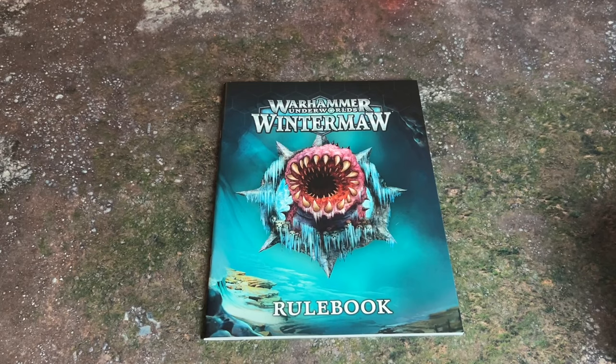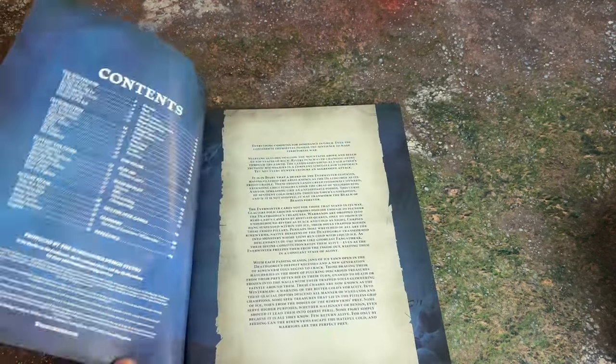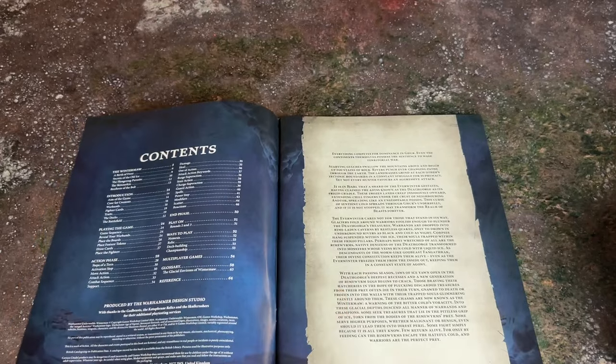We're going to look through the rulebook first, then check out all the cards. Before we flick through it, it'll be interesting — it's been a while since I've done an Underworlds starter box unboxing. I used to find they weren't great at explaining keywords from the later cards. I played Underworlds most in the early seasons and haven't been playing as much recently, though I'm really desperate to get back into it. I'm hoping this rulebook goes into an awful lot of detail on keywords.